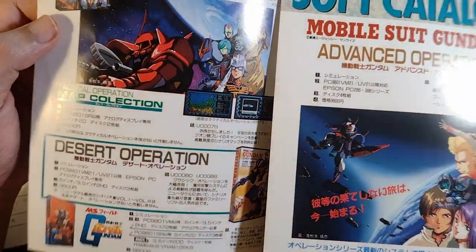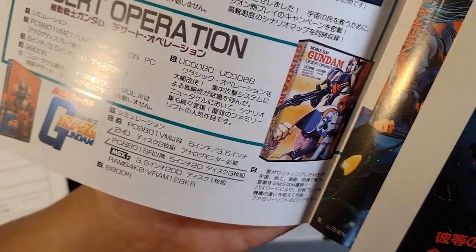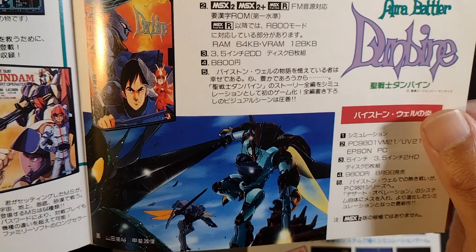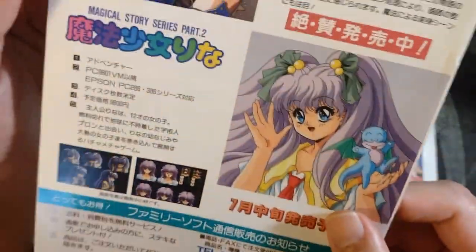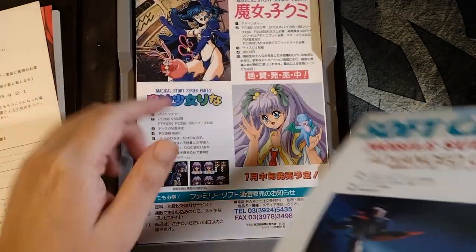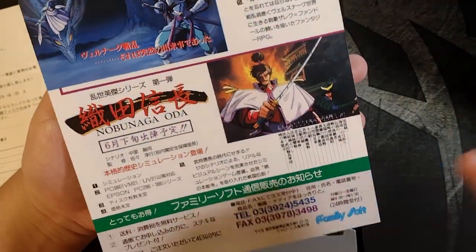Let's look at a few of the other things here. Looks like there's a soft catalog for other things. Look at this — it's just old, pretty amazing stuff. Looks like that's a prequel game. A couple other titles... This is Desert Operation, the one we're looking at now. PC-98. Looks like there are a few other anime games. I'd love to try and see if I can find the ROMs for these and try to boot them up. Just this old 90s anime — Aura Battler Dunbine.